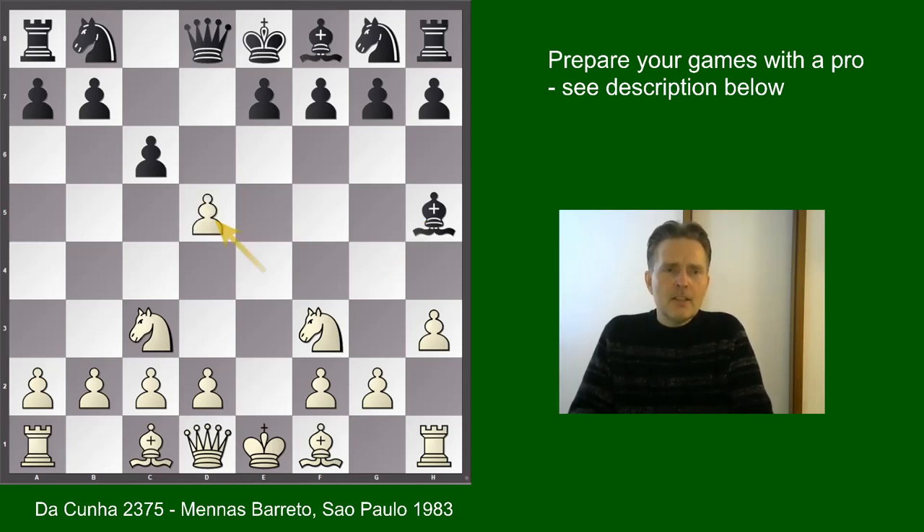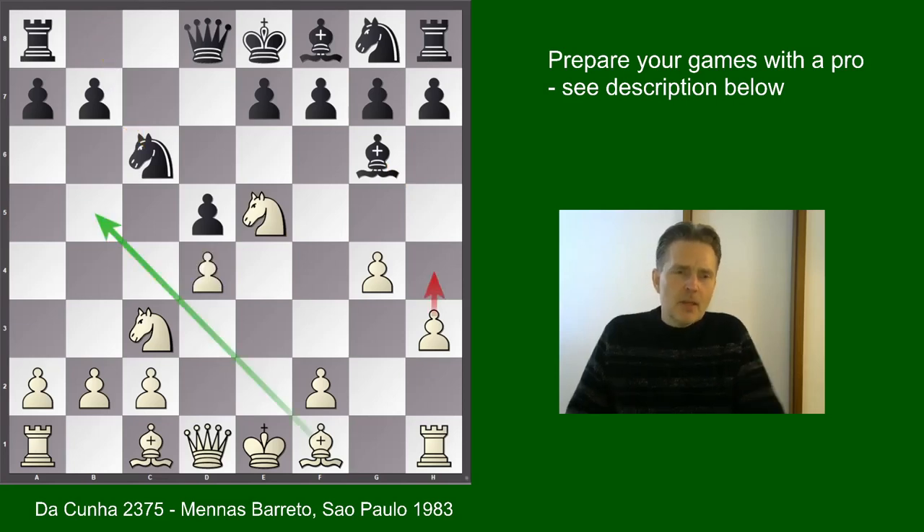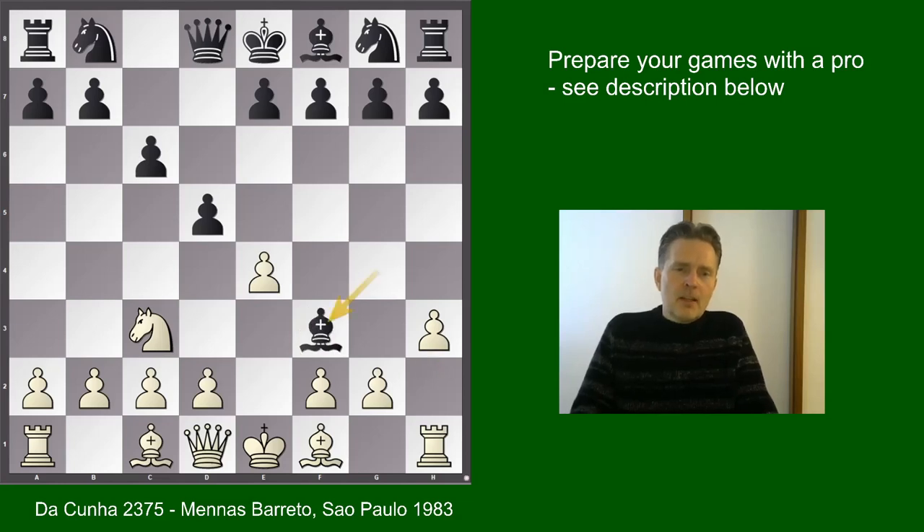After bishop h5, white continues with exd5, cd5. And now the best move is g4 — very aggressive play. Bishop g6, knight e5, knight c6, and now d4 is best. There is already the threat h4, or first bishop b5, and after rook c8, then h4 is in play. The bishop g6 is under pressure, and of course h6 is not possible because of knight takes g6, and you would have to recapture with the f-pawn, which would be quite a disaster. So this is a clearly better position for white. Hence, bishop takes f3 is forced.